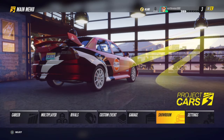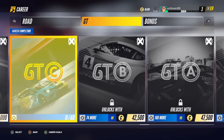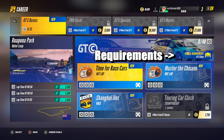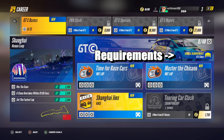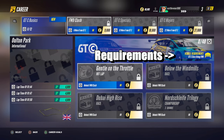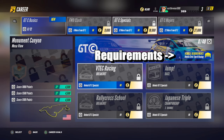In theory it would be the Civic, because of the requirements in the GTC class campaign. All you need is a GTC class car for these ones, and then you've got the front wheel drive events. The Civic definitely participates in these, and the Fiesta would participate as well.